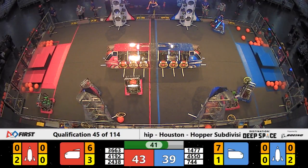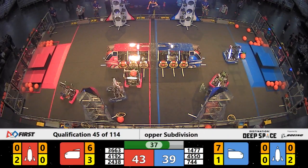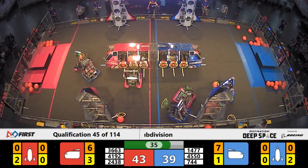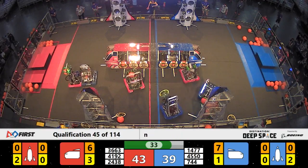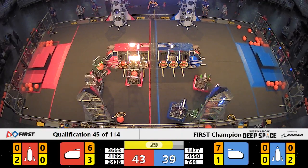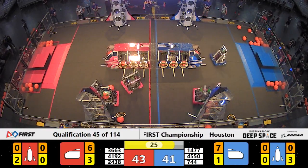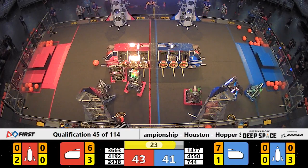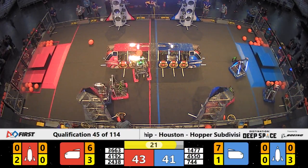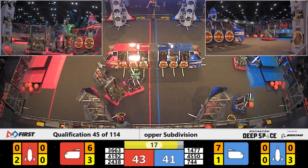With just 42 seconds left to play in the match, it's still anybody's game — a four-point swing. Several high-ranking teams over on the Blue Alliance side as well: your number four, five, and eight ranked teams over there. Plenty of scoring potential. They are still down by two points on the live scoreboard for now. One good HAB climb line could change that in an instant.